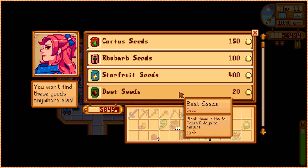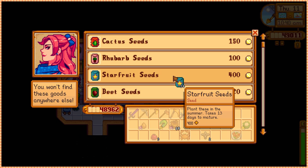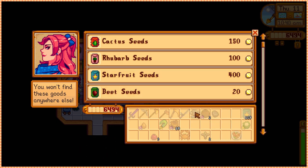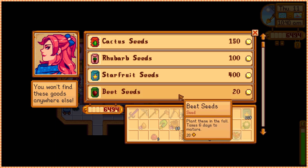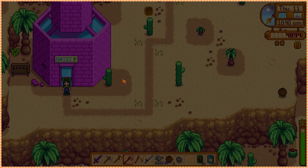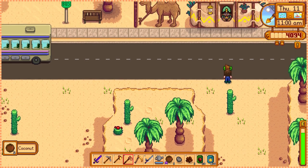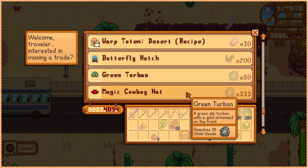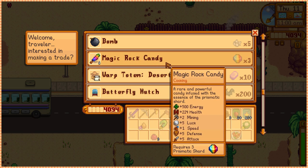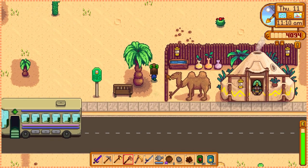Also the beets — wait, I'm gonna need to buy 184 star fruit seeds. I don't think I'm gonna be able to — no freaking way, it's not gonna happen. I guess I'll need to come back later. Let me buy 20 beets. Okay, this will be it — I'll be back, Sandy.